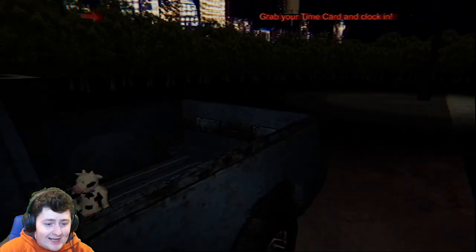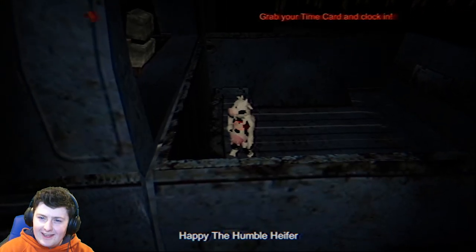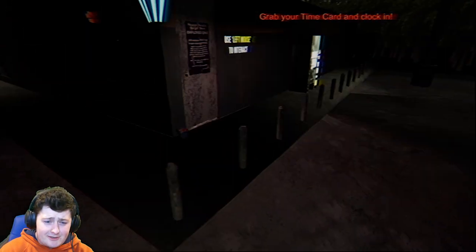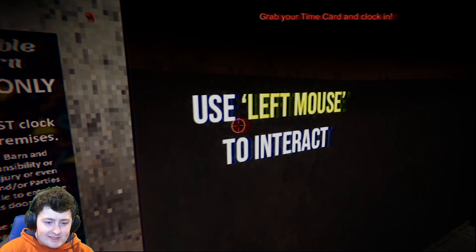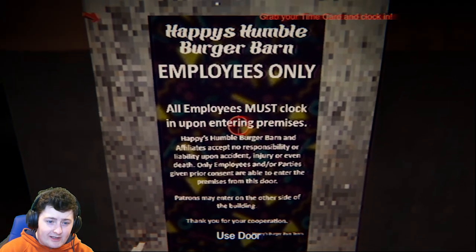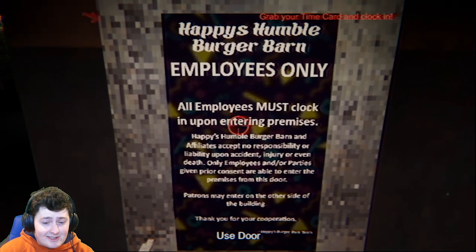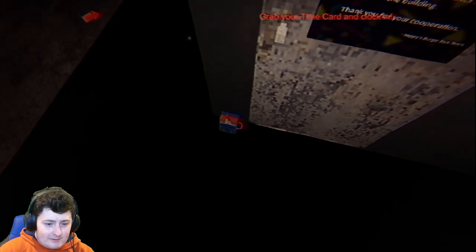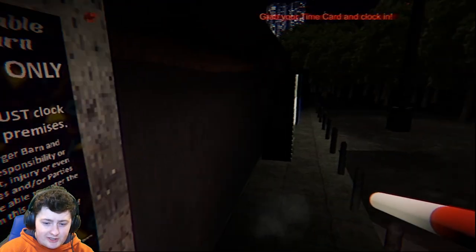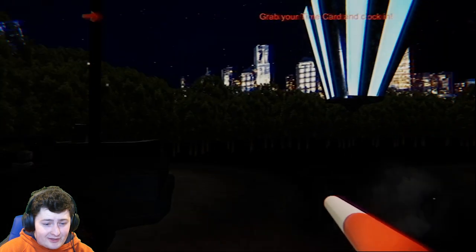Grab your card and clock in. Look at that - Happy the Humble Heifer. There's a mouse. Use left mouse to interact. Happy's Humble Burger Barn, employees only. All employees must clock in upon entering the premises. I just got here - time for my first smoke break.